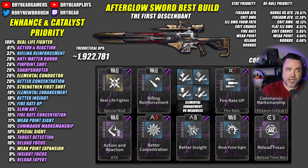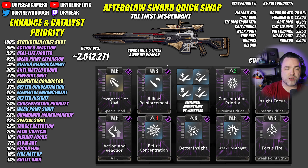The throughput uptime version of Afterglow Sword is the best, in my opinion, because you can switch to it, use all of your high power rounds, and if anything's left alive after the fact, switch off and use your other weapons — versus the quick swap version where you're trying to get some quick bursts on a weak point. I feel like that's a very shotgun/launcher kind of thing to do, since it's not really that hard to hit weak points with a sniper rifle.